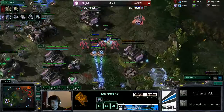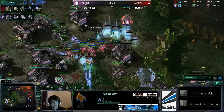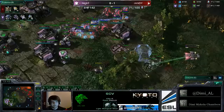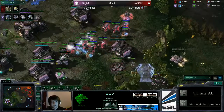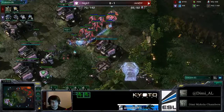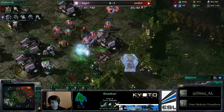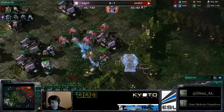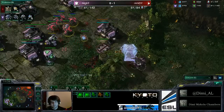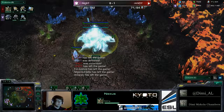Knight in a lot of trouble back here. He's got this bit of army down at the front but not a lot to deal with it, and these force fields on the ramp - I don't think Knight will be able to do anything. He does have vision on the high ground and is able to get there, but more force fields go down. Still has his warp prism up as well, so he's still able to warp in more Stalkers. SCVs are being pulled, another great force field going down by Randy and Knight in a lot of trouble.